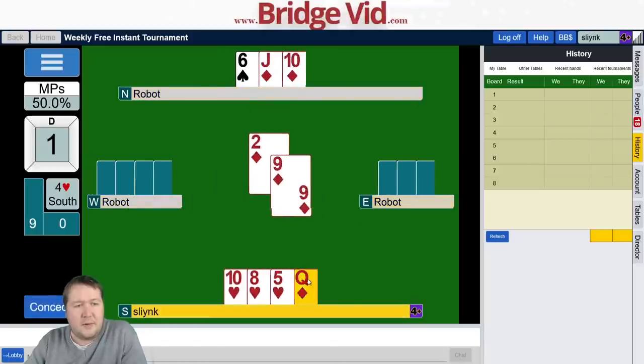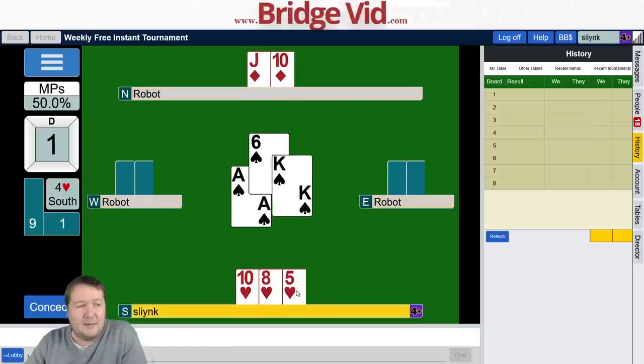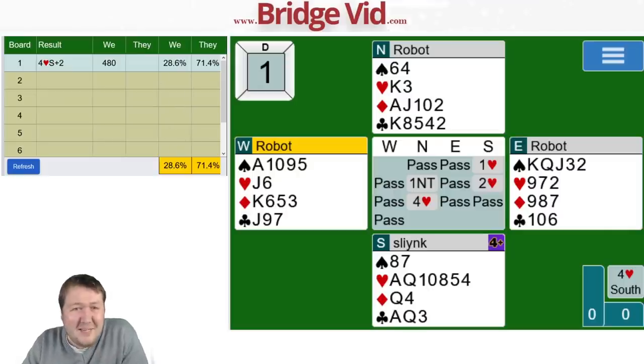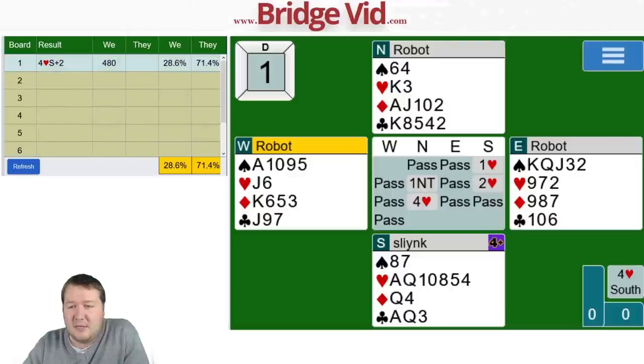I played a diamond to the queen — sad to see the king was onside, meaning the diamond finesse would have worked and I could have made 13 tricks. I'll probably get about 28%. I was actually surprised that many people were taking the finesse. The finesse is just 50-50, and if it loses they get into the spades, which is really bad. Also considering the odds of robots leading away from kings, I'm much happier not taking the finesse there.